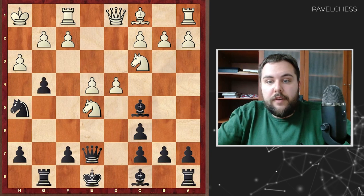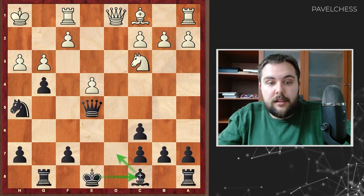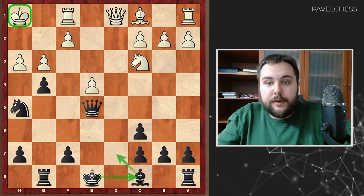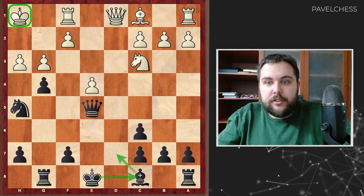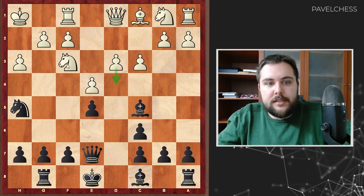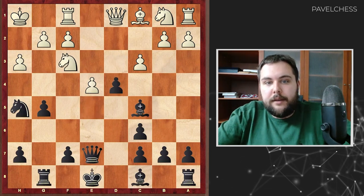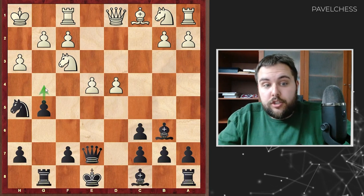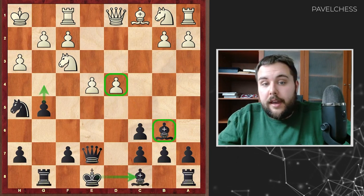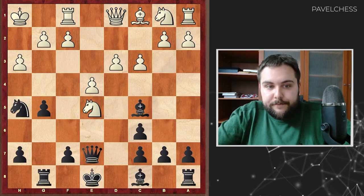The H5 knight is hanging, and some weird variations arise — very, very complicated. Black can follow with Bishop D7 and castle long, where the king is not that safe. From the practical side, this position is better for Black to play. Returning back, Knight C3 didn't appear; Aronian played C3 instead. His idea was to play D4 in some cases, following Knight E5. After G5, he played Knight E5. D4 was also possible, but after Bishop B6, Black wants to push G4, and I believe this position again is better to play with Black.